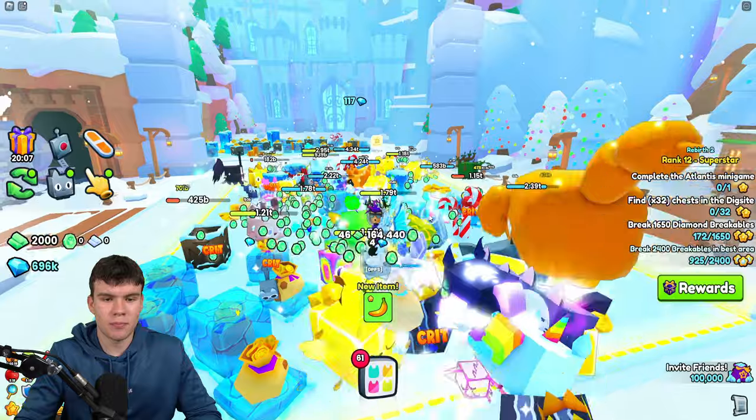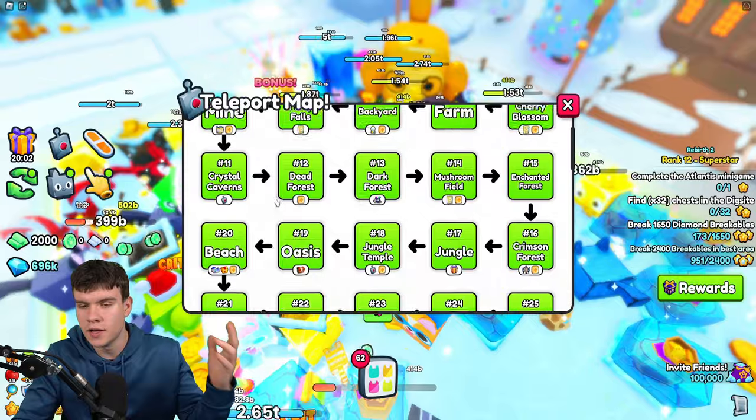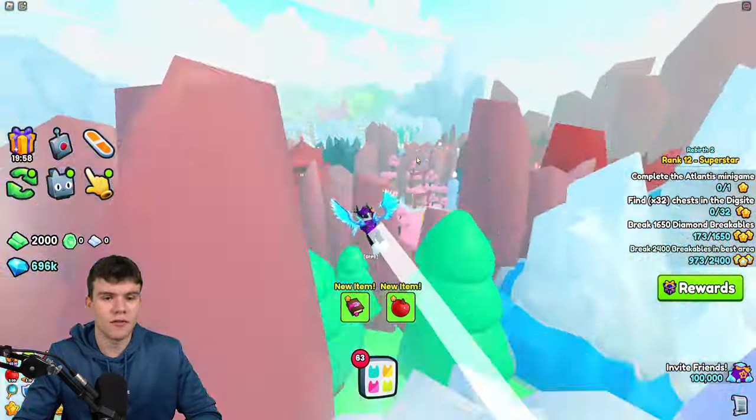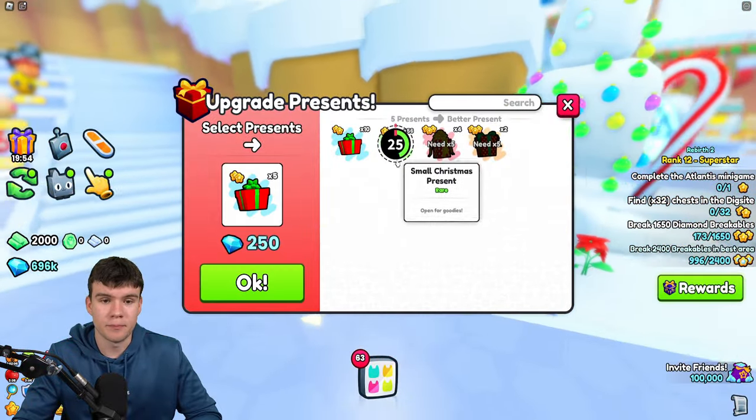So, how to go and be a partner in Pet Sim 99. Well, I'll get on to that in a second. But first of all, what is a partner? Well, essentially a partner is kind of like this rank that you're going to have in Pet Sim 99, which gives you some pretty cool benefits.